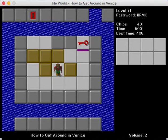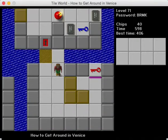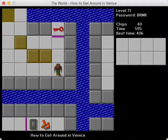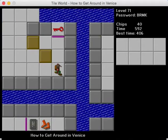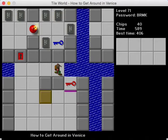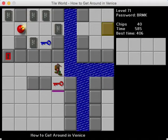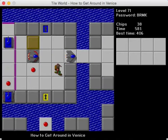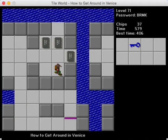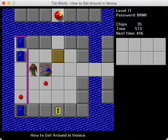Hey everybody, welcome back to more CCLP 3. I've got my mixed berry juice again. Today we're on 'How to Get Around in Venice.' A couple of interesting things to note about this level: it was the second highest voted level in CCLP 3 voting, and much like its counterpart that got the highest votes, it was designed by Joshua Bone.